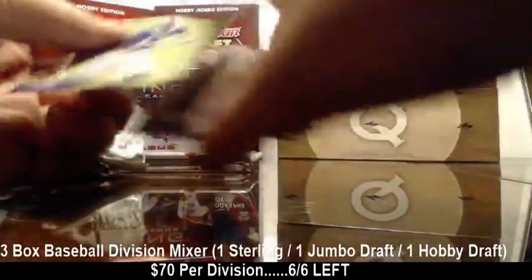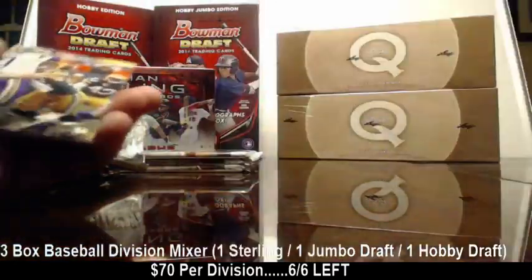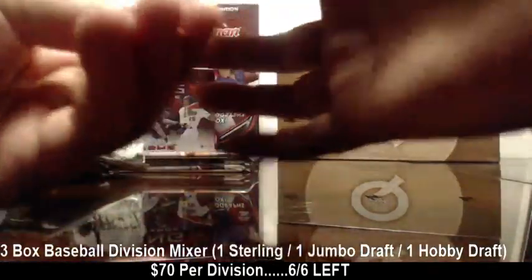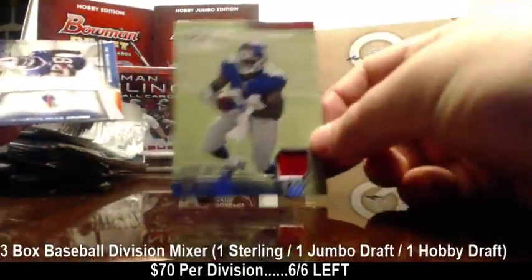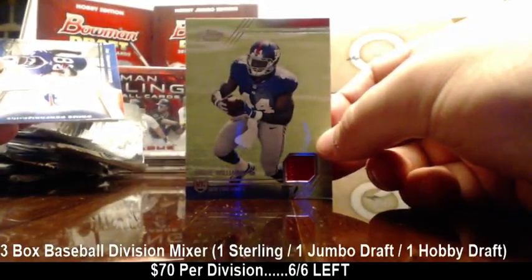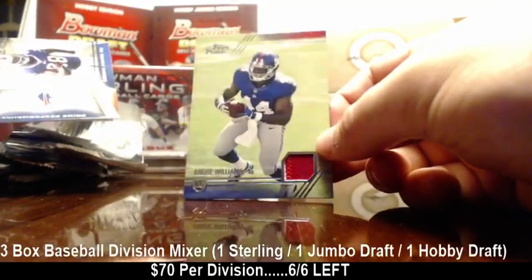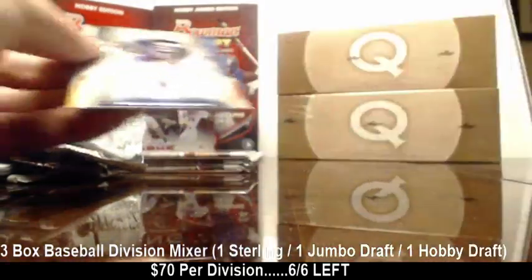And the patch is right behind it — Sammy Watkins Rookie. The patch is... another Andre Williams. You're hitting the Giants, just the wrong Giant, right? It's a two-color patch. There is some white in there. Andre Williams, Andre Williams.